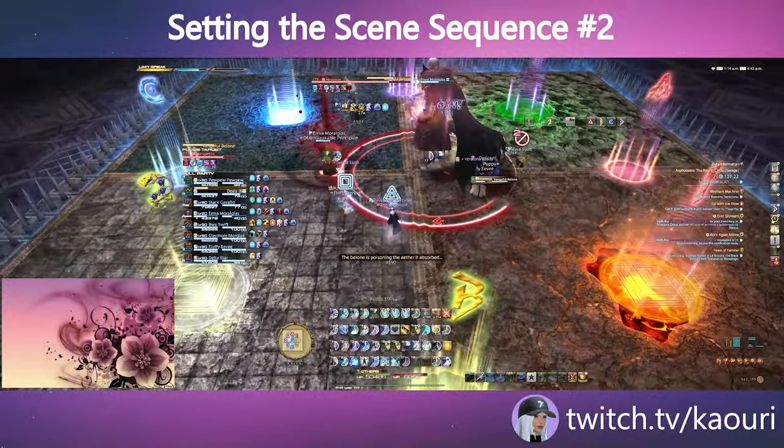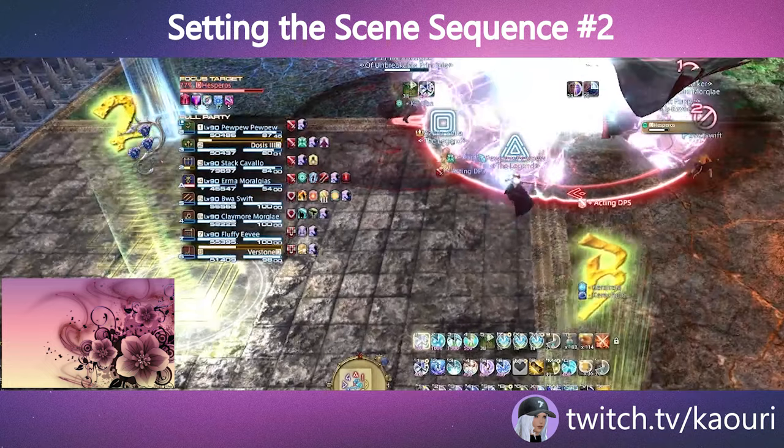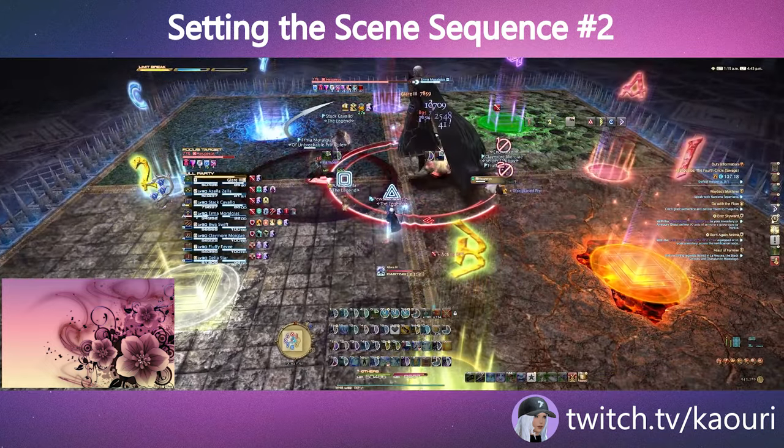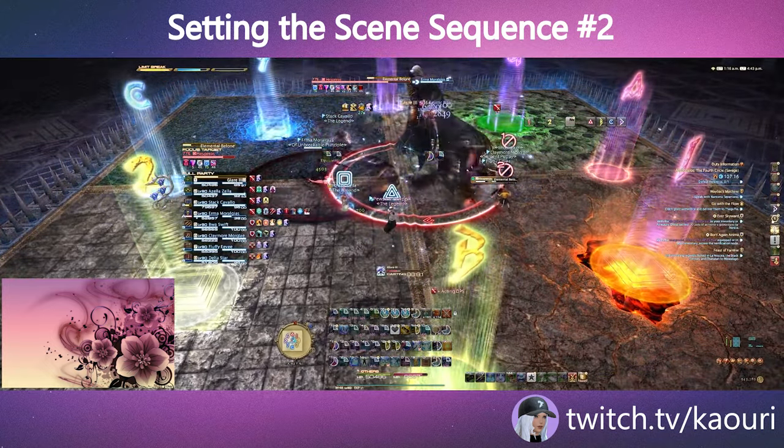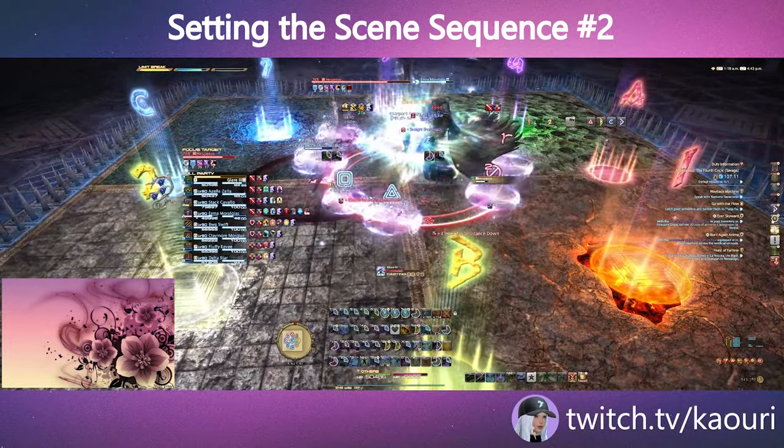Hesperus will cast Vengeful Balone, which gives players different acting role debuffs. Two DPS will get two acting healer debuffs, two DPS will get two acting tank debuffs, and the Tanks and Healers will get the four acting DPS debuffs.